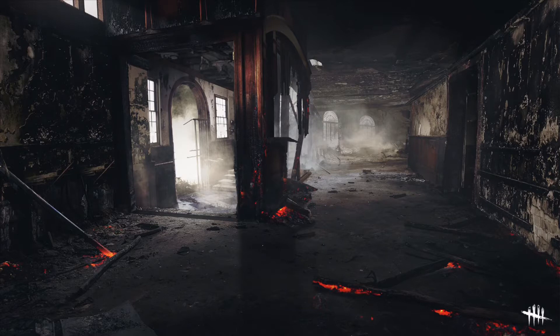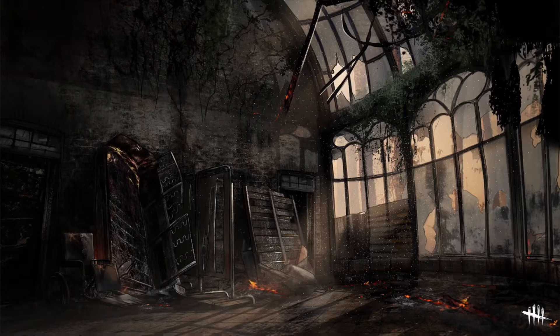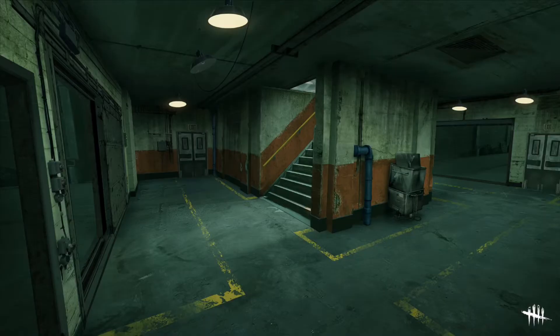The first picture is the Crotus Prenn Asylum, and already this looks beautiful — so much better than the original. This is the Disturbed Ward, not Father Campbell's Chapel. The next picture is another view, and I can tell this is the area where there are two windows, one on the left and one on the right. This already looks so much better because it actually looks old, decrepit, and like a real asylum.